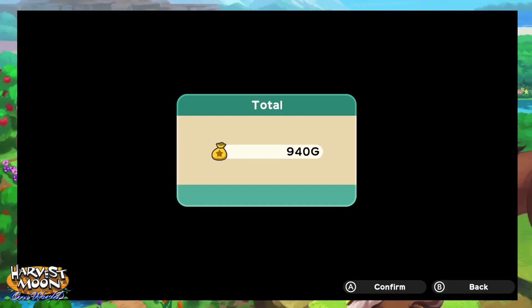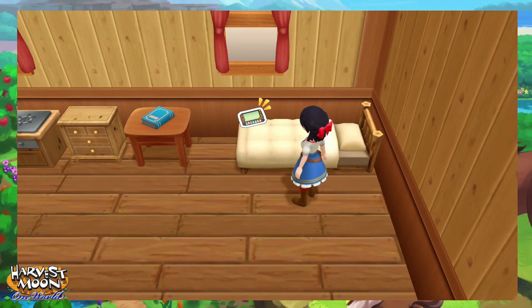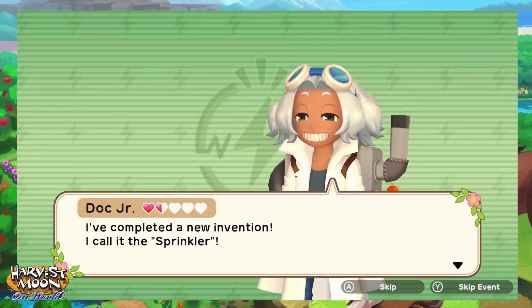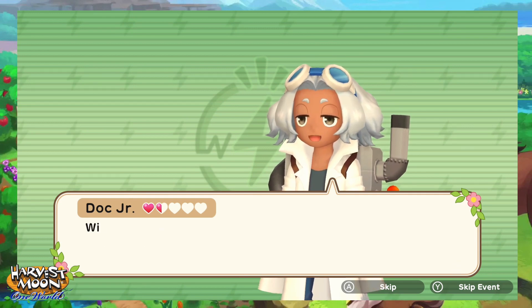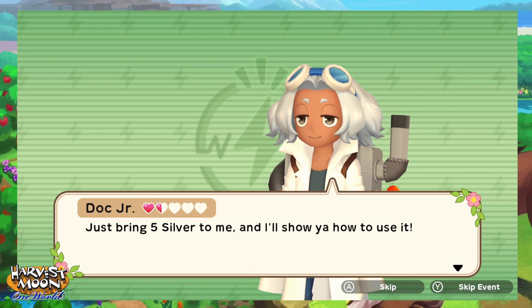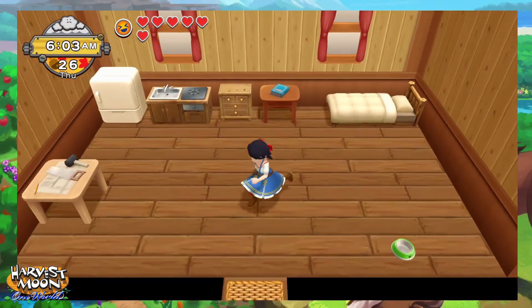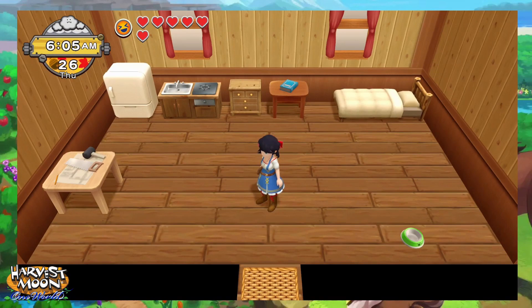Mellow greetings, tubians! Ronan T here and we are playing Harvest Moon: One World. We've got a call from Doc - he's completed a new invention called the sprinkler. That's going to be handy! With this, taking care of your fields will be a snap - just bring five silver to him and he'll show you how to use it.